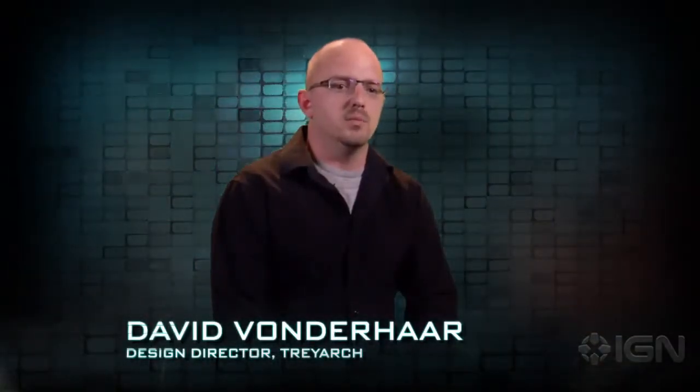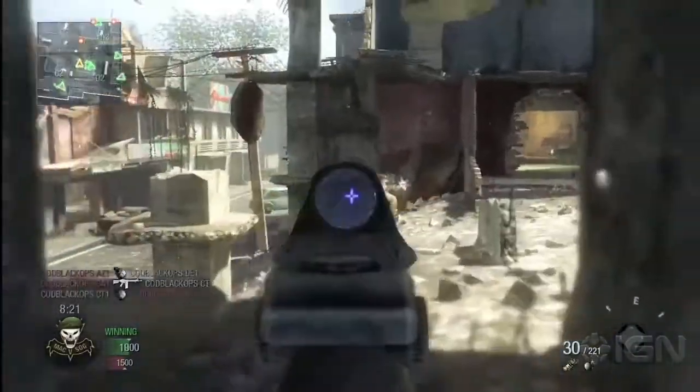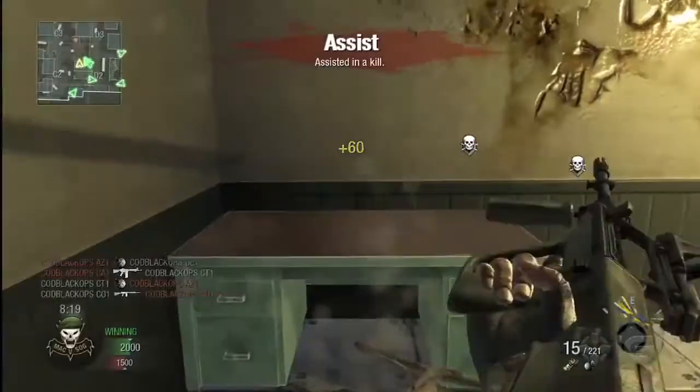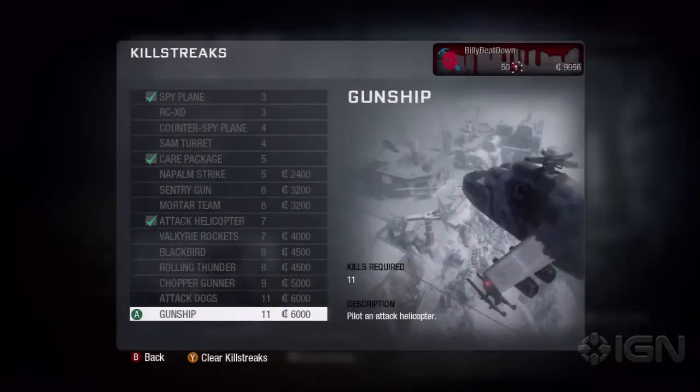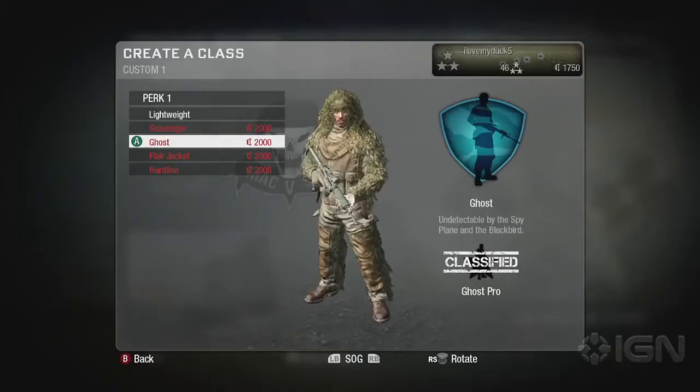The currency system is a little different from purely just a level system. In previous games you would unlock all content based on your level — so as you progress through the ranks, you'd unlock a perk. In the currency system, what happens is you unlock the main feature, like killstreaks or perks, and that unlocks all of them at once. You then use the currency to purchase what you want from that category.